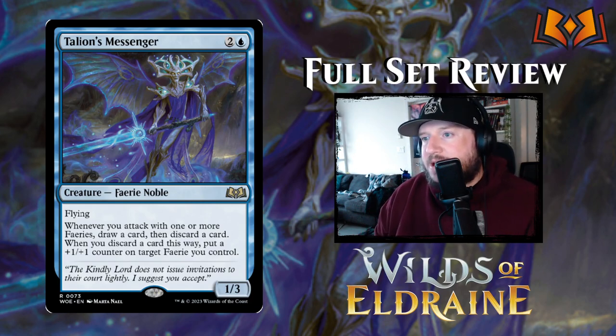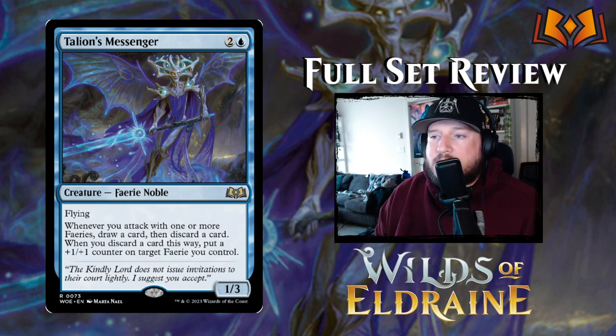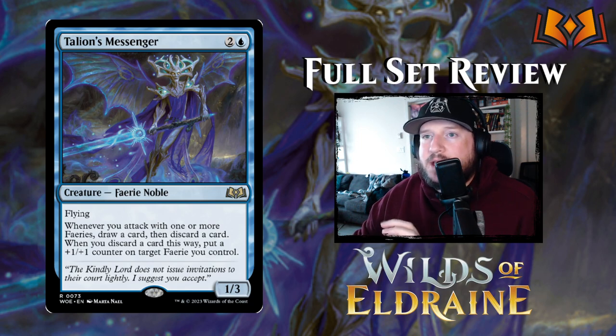Talion's Messenger is next — two and a blue for a 1/3 Fairy Noble creature with flying. Whenever you attack with one or more fairies, draw a card then discard a card. Whenever you discard a card this way, put a +1/+1 counter on target fairy you control. This is really powerful — every single turn you basically get the ability to put a +1/+1 counter on a fairy, keep delving into your deck, and discard the cards you don't need. I really like it. Also the art — I love this ethereal nightmare version of the fairies, it's very cool.